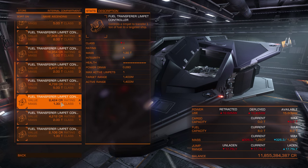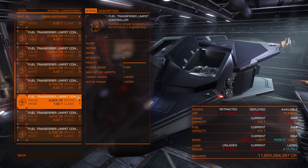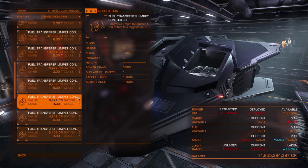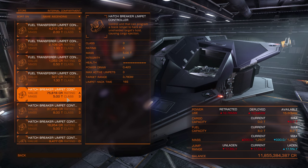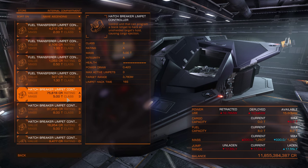Fuel transfer limpets transfer fuel between you and a targeted ship. They work the same as collector drones, but you need to buy these drones at stations — one drone takes one ton of your cargo space, so they are disposable. The cargo hatch limpet is used to break open a targeted ship's cargo bay so you can scoop canisters, but first you need to get rid of the enemy's shields. Point defense turrets can shoot down limpets, so if you want to pirate, make sure you have enough limpets.